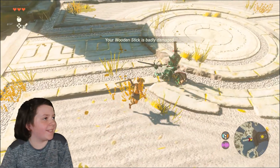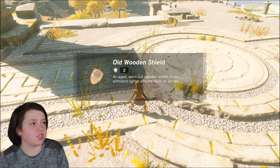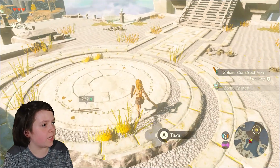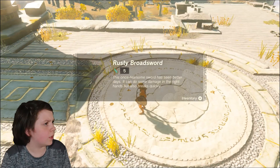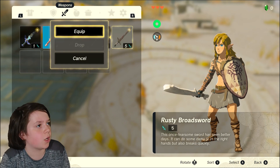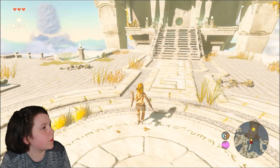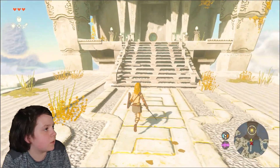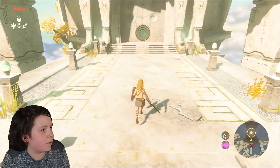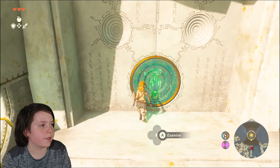Oh, come on! I got this! Let's go! Give me that shield — old wooden shield! Let's freaking go! Rusty Broadsword! Let's freaking go! I'm equipping that for sure. Time to go to Zelda. Oh, I like how it shows you how you died, so you can know how many times you died and how kind of bad you are at the game.